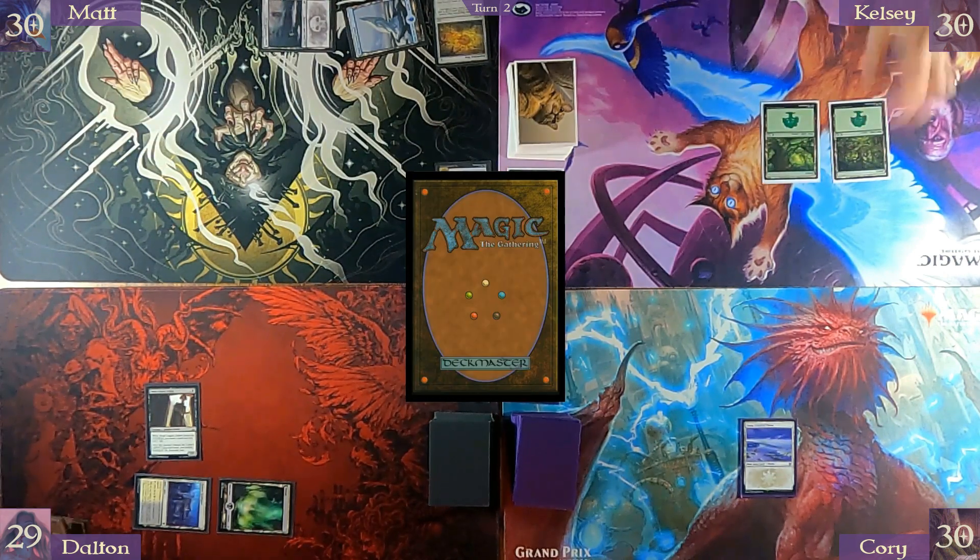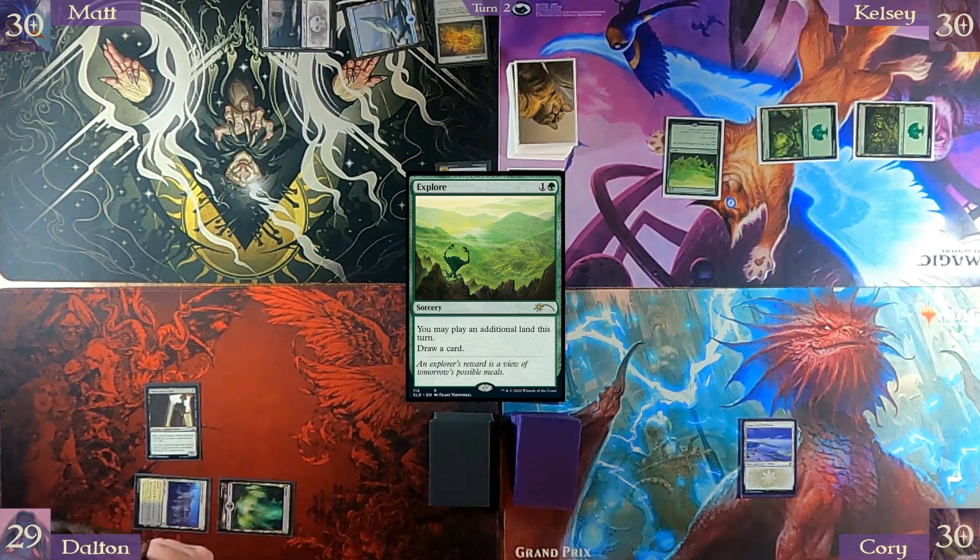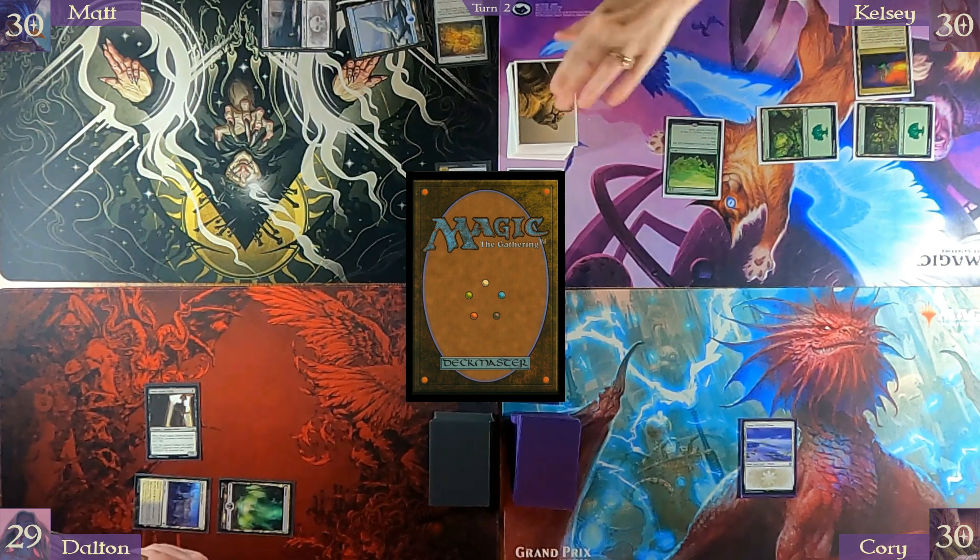Forest. Explore — you may play an additional land this turn, so I will put down an Opal Palace, and draw a card. Well, I don't like that at all. And I will pass turn.